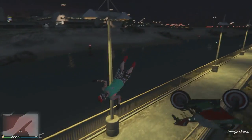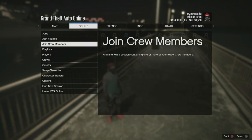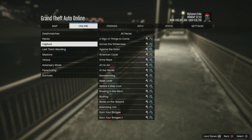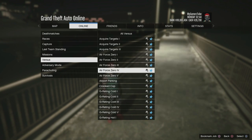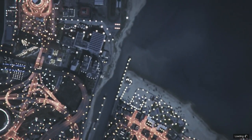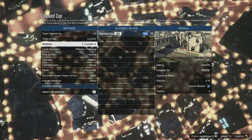Let's try this. Press Start, go to Online, go to the Job section, and go to Rockstar Created. Then go to the versus mission called Crew Go, which is located on the map around here. When you're loading in, you don't need any friend to join.